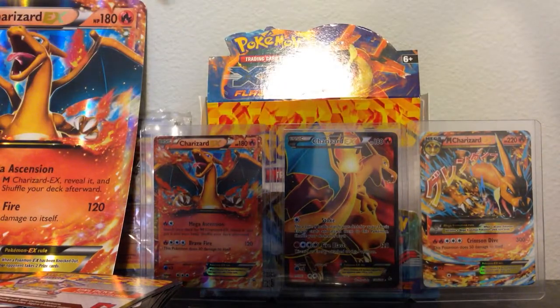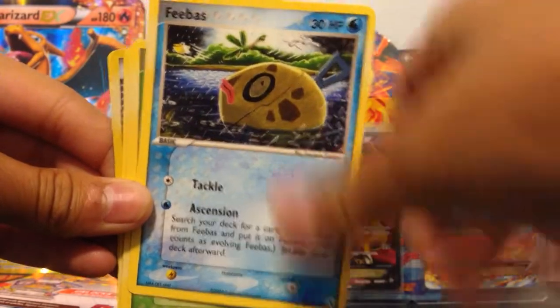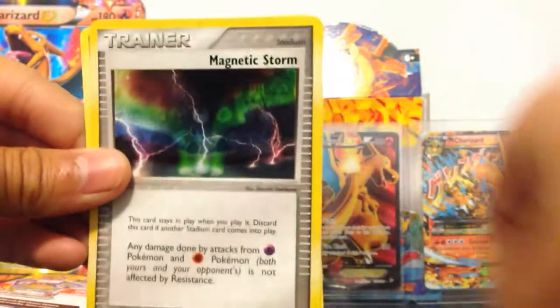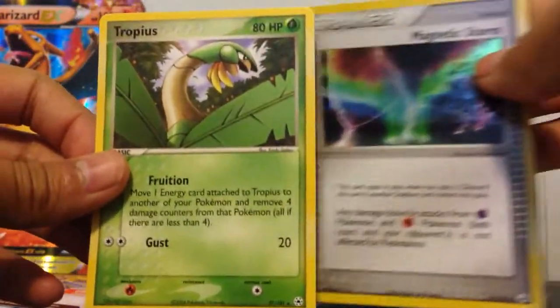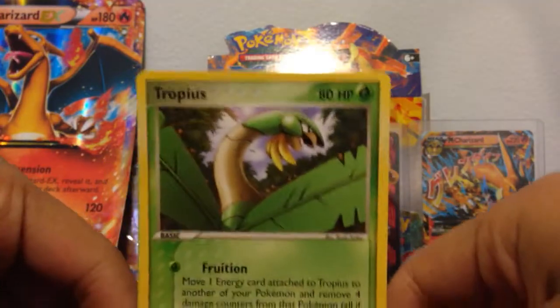The reverse of the rare is okay, so that's good I guess. We have a Clam Pearl, Feebas, a Zubat, a Poké Ball, Snorunt, Ancient Technical Machine Steel, Metang, Magnetic Storm Reverse — which I already have — and a Tropius Sphere. That sums up my last couple of days.